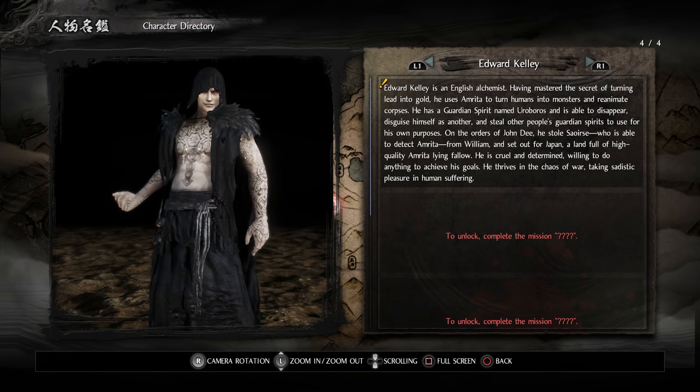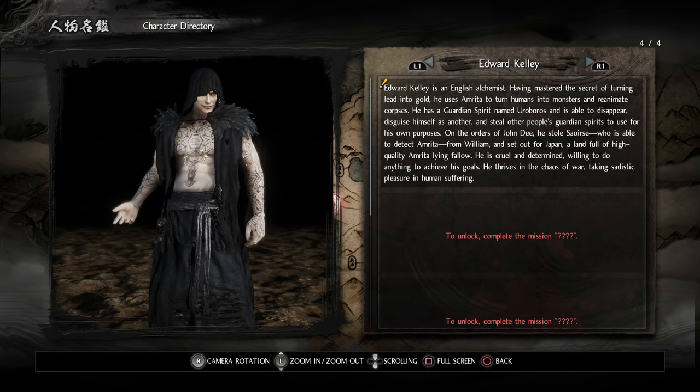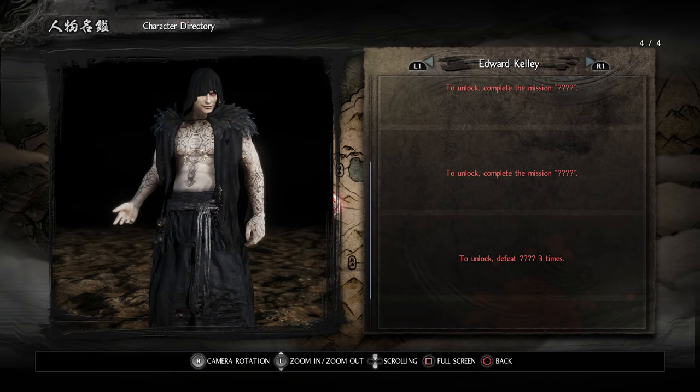Finally we have Edward Kelly, an English alchemist who has mastered the secret of turning lead into gold, and uses Amrita to turn humans into monsters and reanimate corpses. He has a guardian spirit named Uroboros and is able to disappear, disguise himself as another, and steal other people's guardian spirits. On the orders of John Dee, he stole Seershu from William and set out for Japan — a land full of high-quality Amrita. He is cruel and determined, willing to do anything to achieve his goals and taking sadistic pleasure in human suffering.